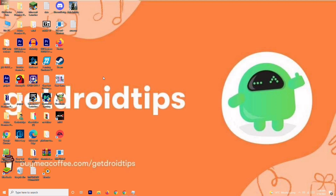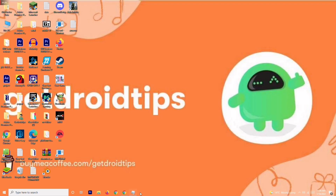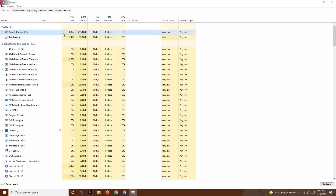Solution number three is about closing unnecessary tasks running in the background. Right-click on the taskbar and open Task Manager. As you can see, there are many things running in the background. Check which processes are draining your performance — if there are heavy unwanted applications like Adobe Premiere Pro or similar, right-click on the respective one and select End Task.